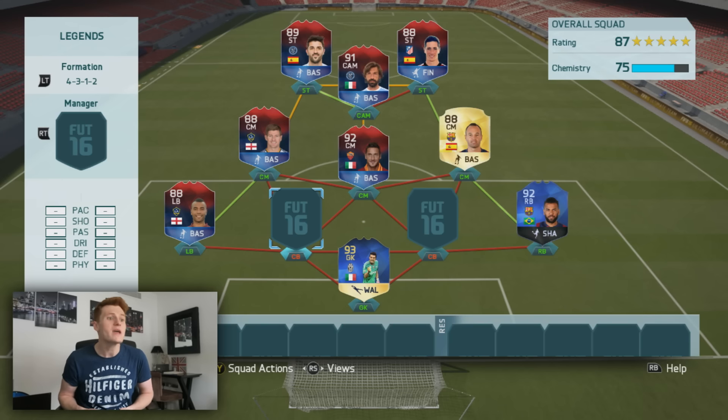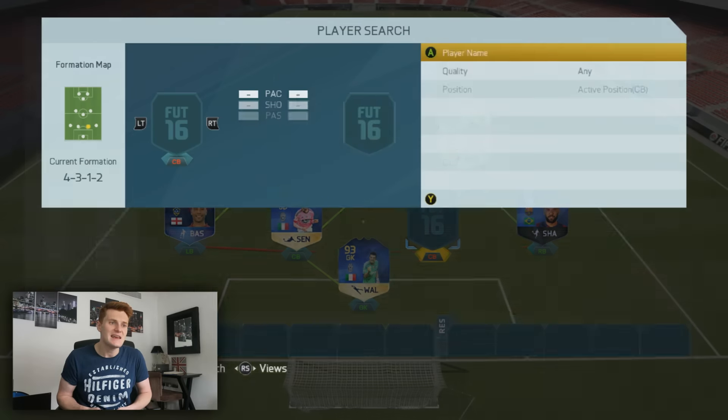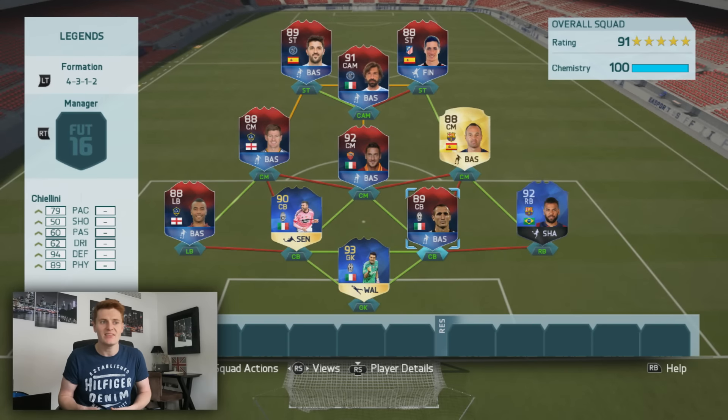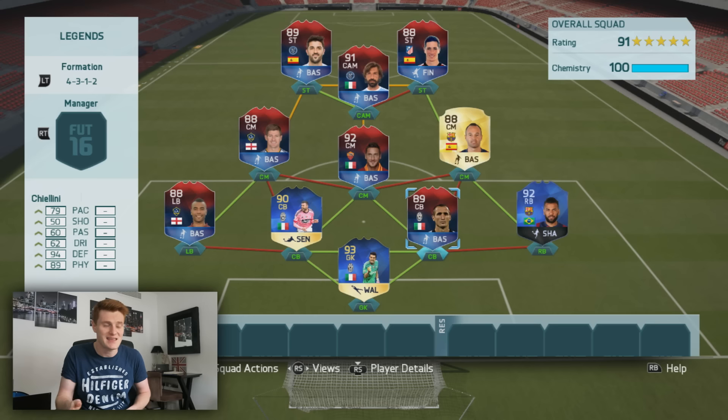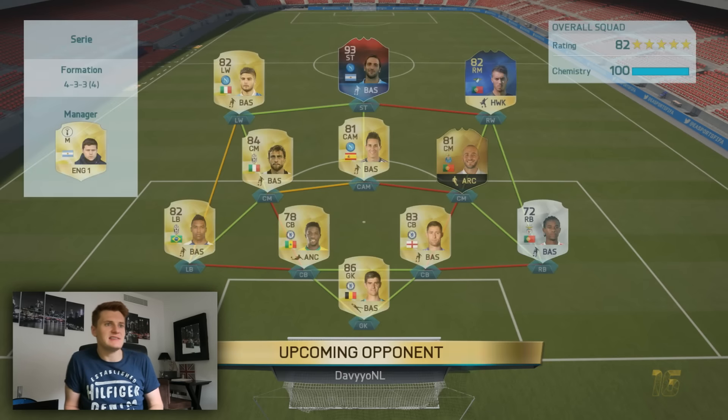At center back, we're going full Juventus — using Barzagli and Chiellini. These are slightly more iffy ones as to whether they'll get legend cards. There are already so many amazing Italian center backs — Maldini, Nesta, Cannavaro already have legend cards. Maybe these guys will get one, I don't know. Let me know in the comments, and now let's dive into some games!